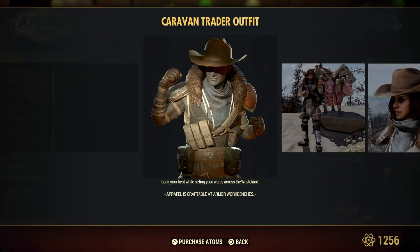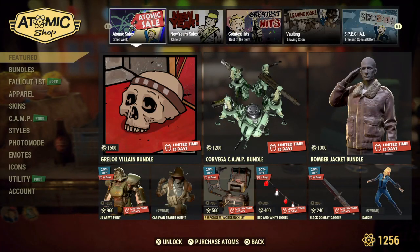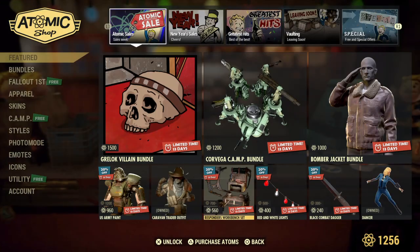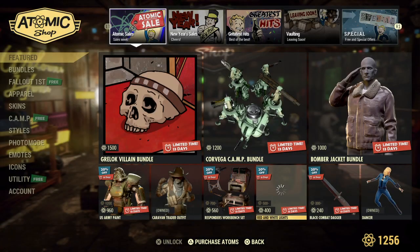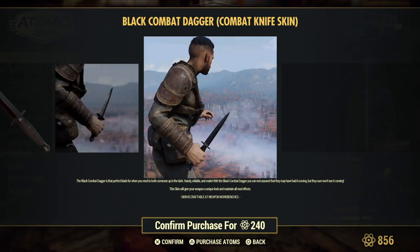Caravan Trader outfit — it's actually a really cool looking outfit, I like it. Responders workbench set. Red and white Christmas lights — oh, I didn't grab them the last time they were out. Yay, I can grab them again — grabbing them now. Alright, black combat dagger, skin for your combat knife.